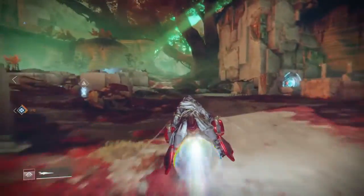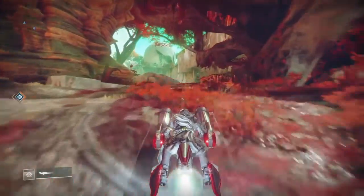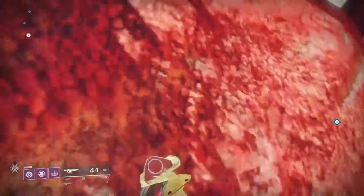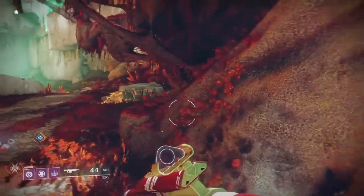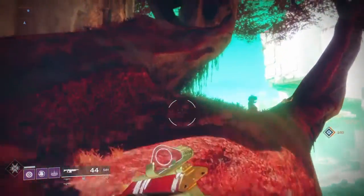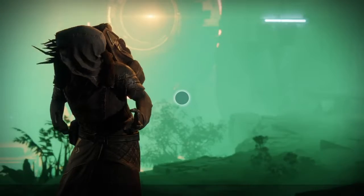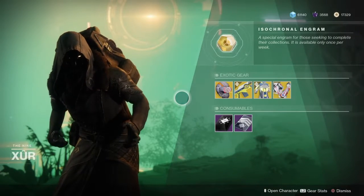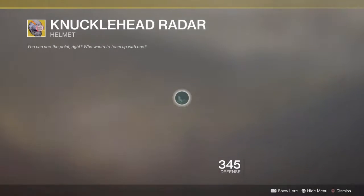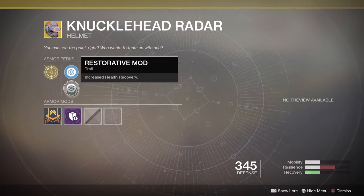He's in Watcher's Grave, over here on his tree. Let's just jump up here — fall off of course. Let's see what squid face has for us today. For the Hunter, we have the Knucklehead Radar for 23 legendary shards — it provides radar while aiming.